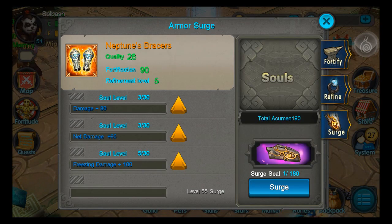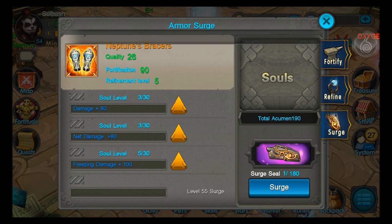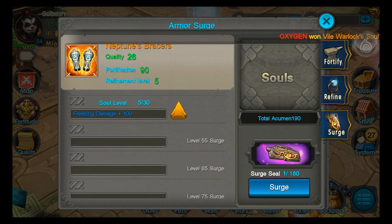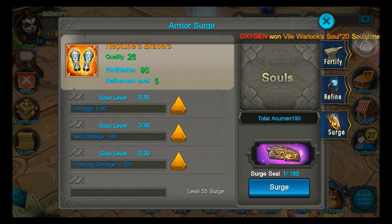Surge itself does not unlock until level 41. Once you hit level 41, surge will unlock. You'll get another one unlocked at 42, 45, 55, 65, and 75. So as you level up, make sure you pay attention to these and do them.